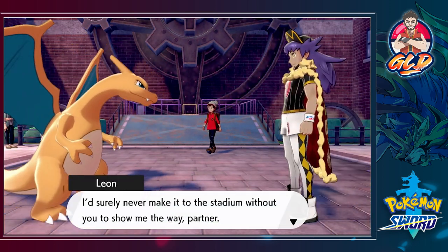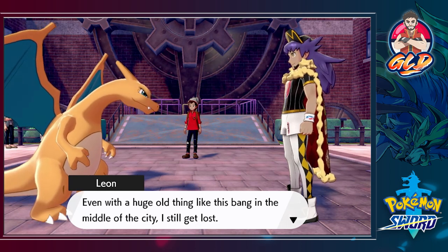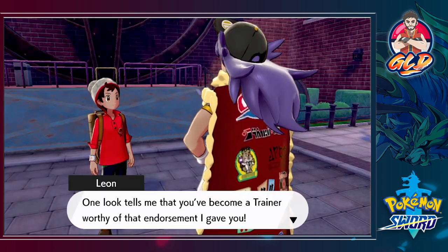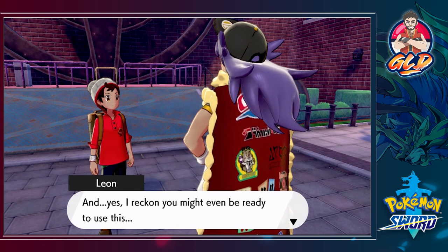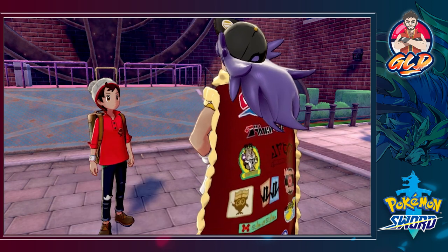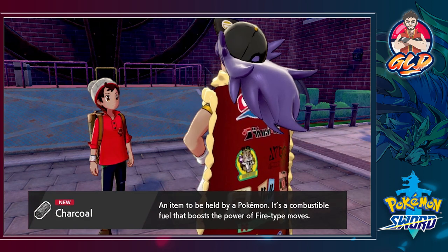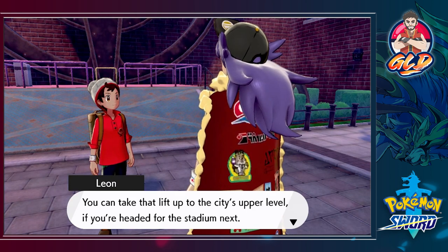If you go right here you're going to be noticed by somebody — and that is a Charizard! Leon says, 'I'd surely never make it to the stadium without you showing me the way, partner. Even with a huge thing like this bang in the middle of the city I can still get lost. One look tells me you've become a trainer worthy of the endorsement I gave you — try giving this to your partner to hold.' We get ourselves a piece of charcoal, which boosts the power of fire type moves.